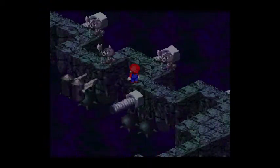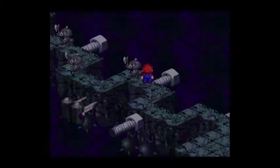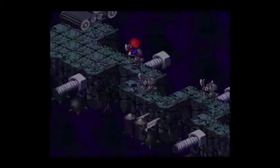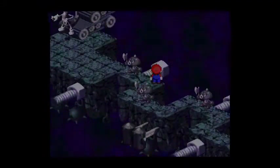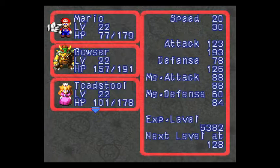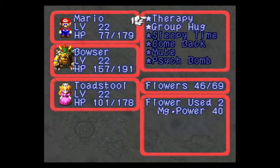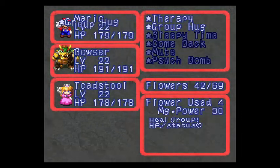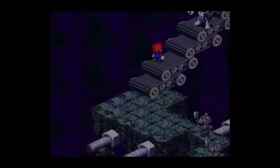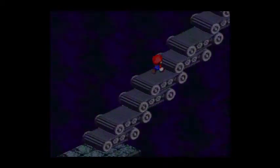Another 30 experience points. Alright, so real quick - we're going to go ahead and do a group hug for everyone here. And we're actually going to go ahead and use some maple syrup, because why not? Alright, up we go.